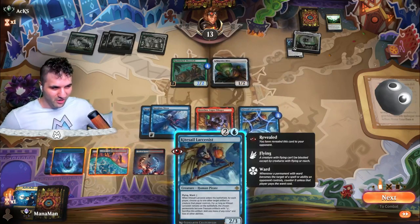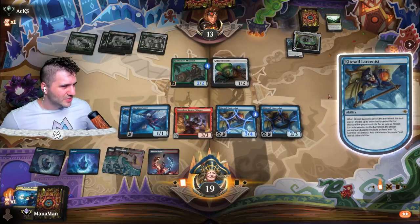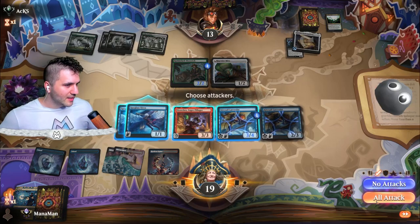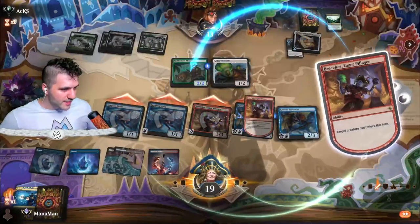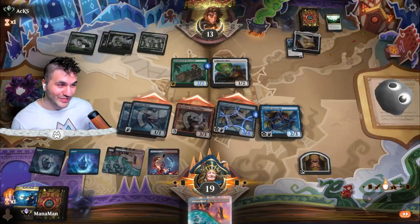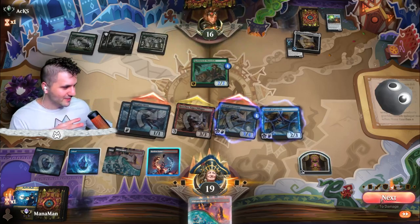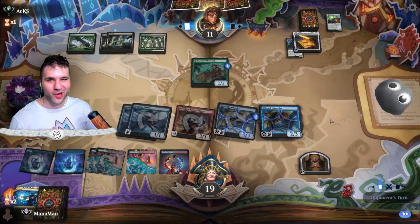Haywire Might — not that great. Plus with the Cauldron, I can go in for Kitesail Larcenist. This can target artifacts as well, so while they're tapped out — no more funny games. Now it still exists but they lose their abilities, that's fine. Swing in — Maverick can't block. Exile and grab something: treasure token! Breaches feels pretty broken. Feeling very pirate-y — getting ready for Thunder Junction, going into cowboys next. Can't wait!